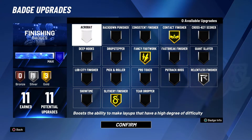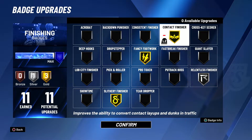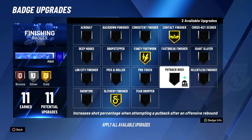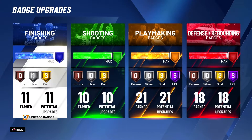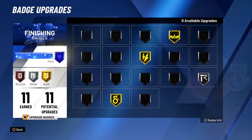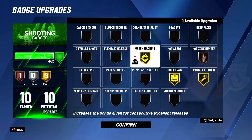Now my badges — all my badges are maxed out. You get 11 slashing badges, and these are the best ones in my opinion. Low key you could put lively finisher, but you catch lobs anyway so you don't need it. Or you could put giant slayer, but I kept mine on this finisher because I know I'm gonna be dunking on big men a lot.